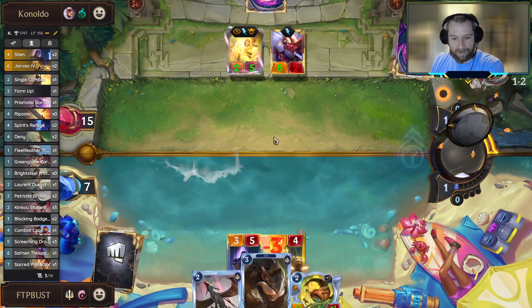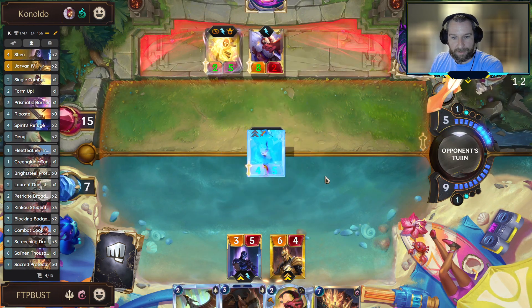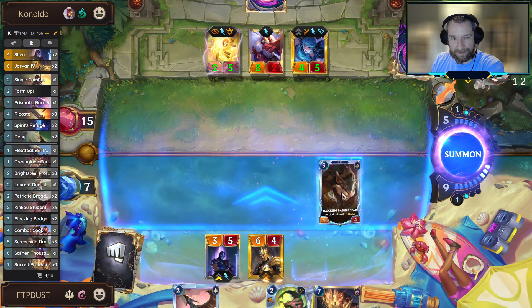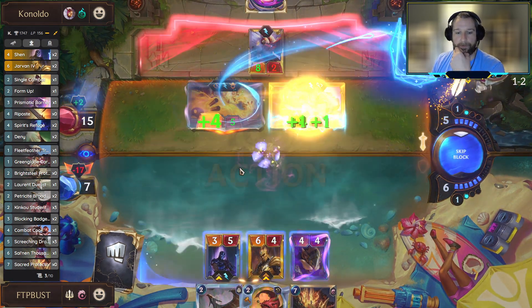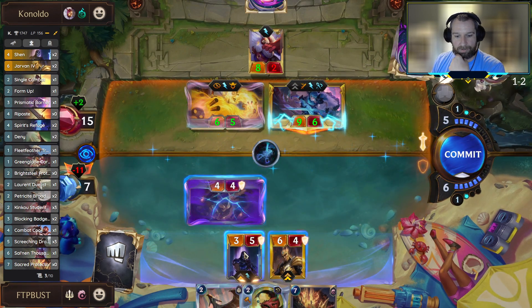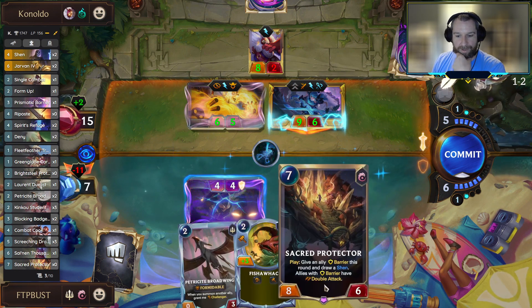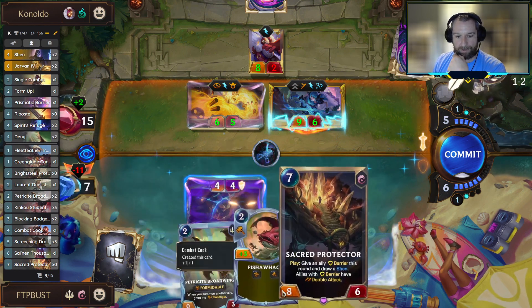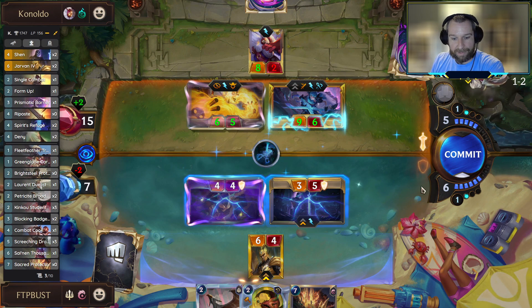Maybe we should have just played Badger Bear. Well, if you're just going to top deck the Gwen then it doesn't really matter, but at least she's not flipped here. So we have to block. We've picked up the Sacred Protector, so next turn we're going to Sacred Protector a unit and hit it with the Fish-O-Whack. I think we can just throw away Shen since Jarvan's going to be the one with the most stats.